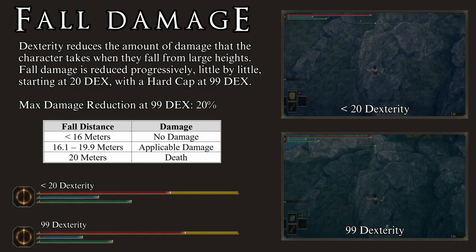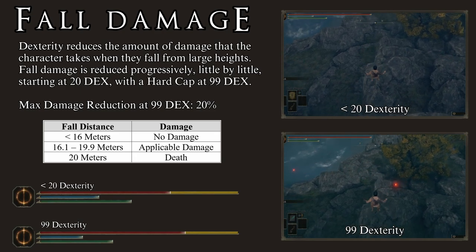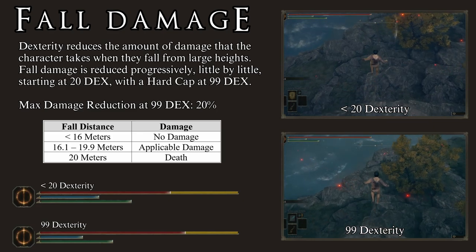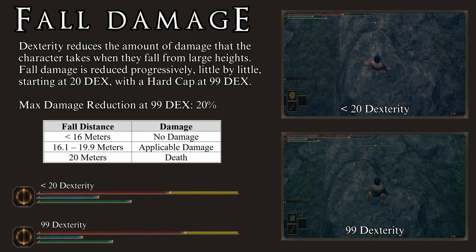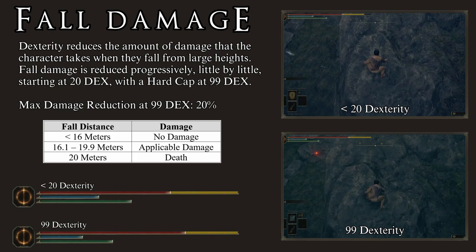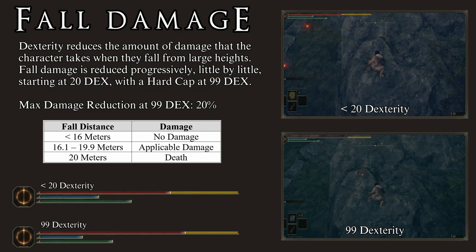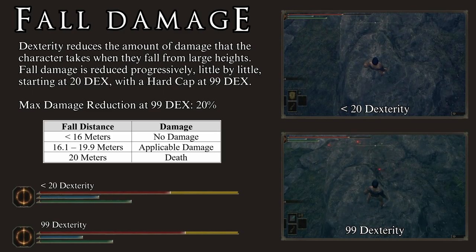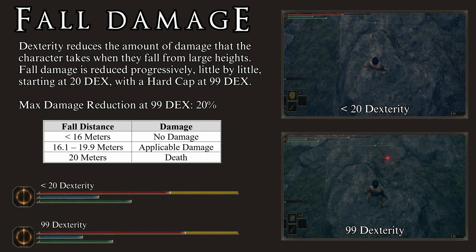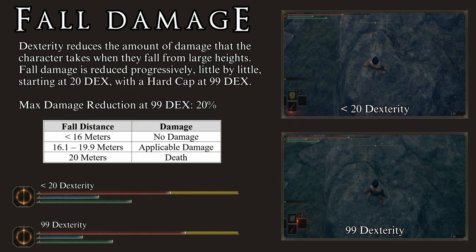In Elden Ring, verticality is a very important part of the game. With the ability to jump, platforming becomes very important and exploration gains a new degree of complexity, especially in dungeons. This forced the game to modify the way it deals with fall damage. Generally speaking, any fall under 16 meters will deal no damage, and any fall over 20 meters will immediately kill the player. This leaves the player character taking fall damage from any fall between 16.1 meters and 19.9 meters. It is very difficult to gauge distance in Elden Ring, and this makes fall damage apparently inconsistent.